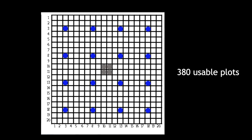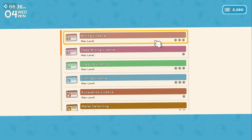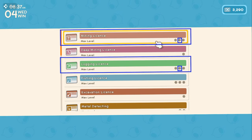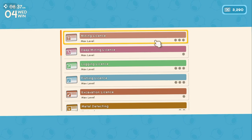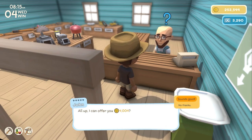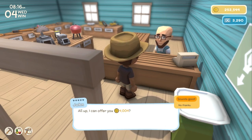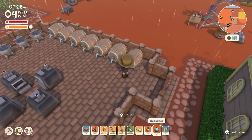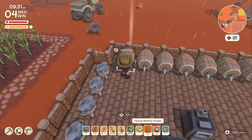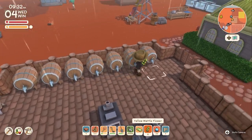All these numbers are based on a 380 crop per yield setup. To get the commerce license, you need to reach level two in wood chopping, mining, and fishing skills. At that point, Flesh will send you a letter in the mail telling you that you've unlocked a new license — your commerce license. Having the commerce license allows you to sell things for a little bit more money. I had a max commerce license, so every number you see here is based on the max commerce license.